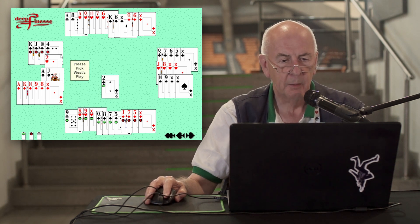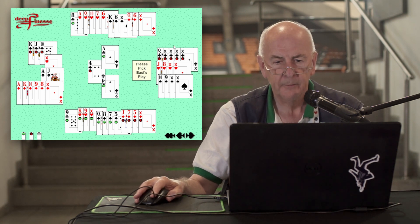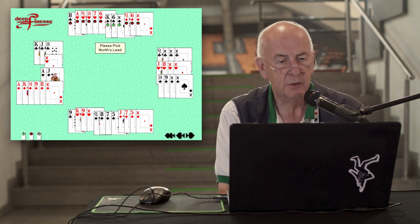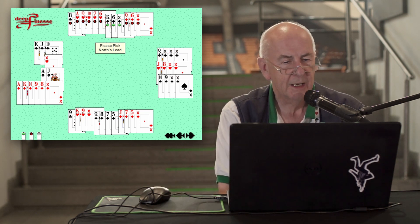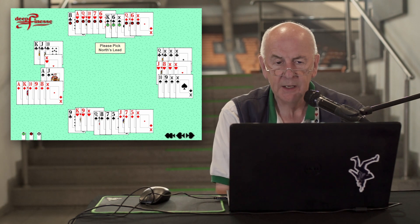South leads a club. North wins with the ace and then has to decide what to do at trick two. It looks perfectly reasonable to lead a club, cutting down the number of ruffs the declarer can take in dummy.